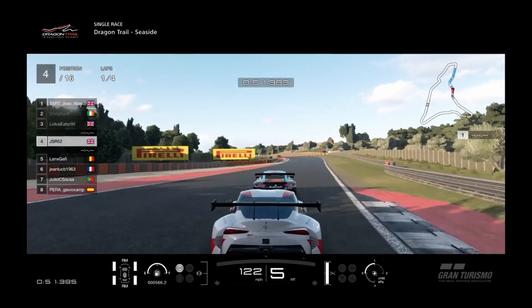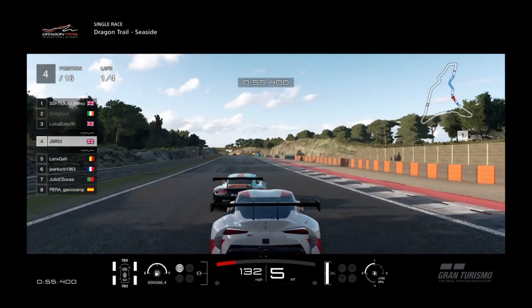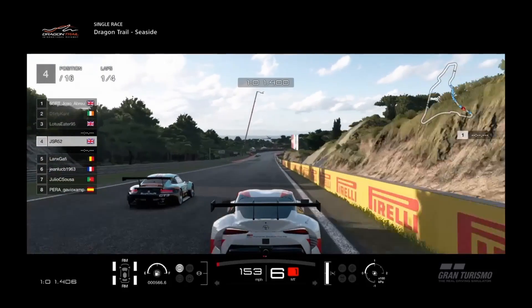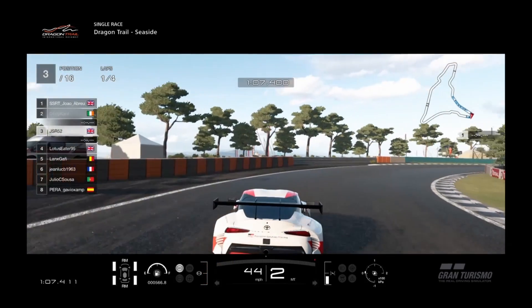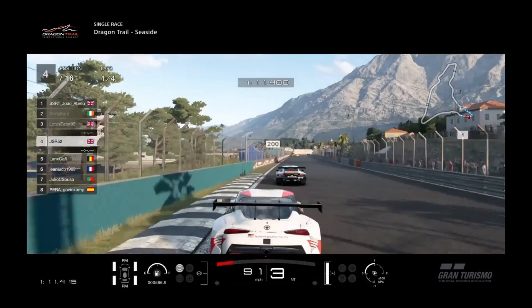So he stays narrow, I get a better line through here. Still can't overtake, so give him a little bump draught. Clearly shaped to overtake on the inside, he leaves it open and goes for the cutback and pulls it off nicely.